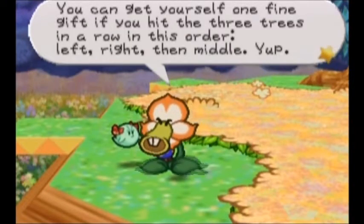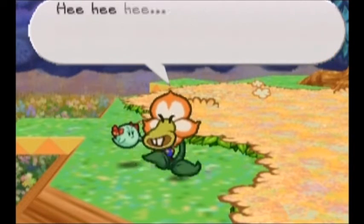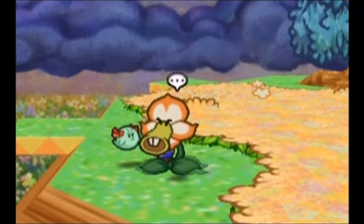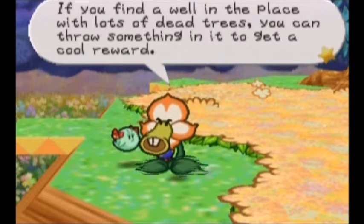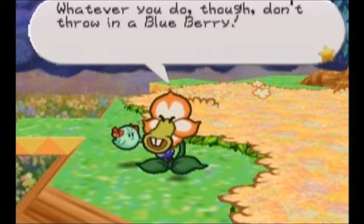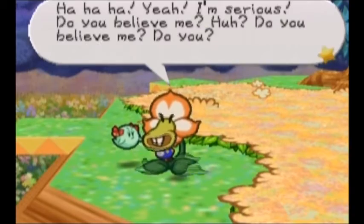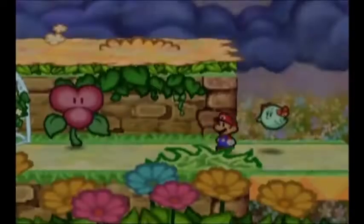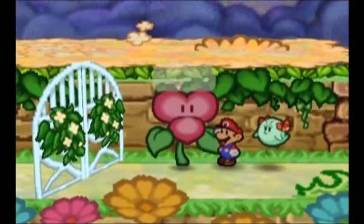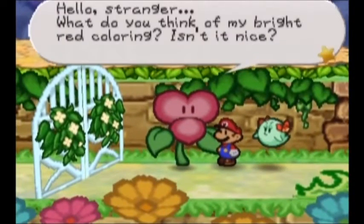You get yourself a gift if you hit the trees — left, right, middle. You know something good? If you find the well, you could throw something in it, like a blueberry. Maybe we need to get a berry for the well. Blueberry. I'll have to remember that.